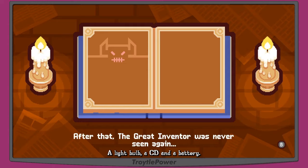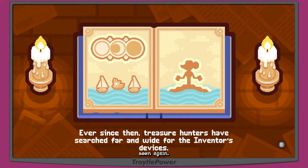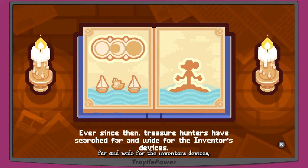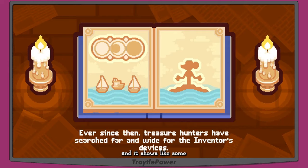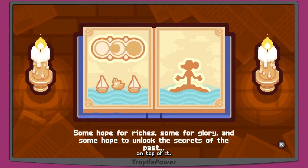After that the great inventor was never seen again. Ever since then, treasure hunters have searched far and wide for the inventor's devices — shown as boats on an ocean near an island with a big statue of the inventor. Some hope for riches, some for glory, and some hope to unlock the secrets of the past.